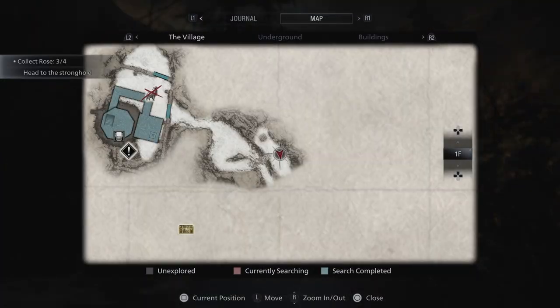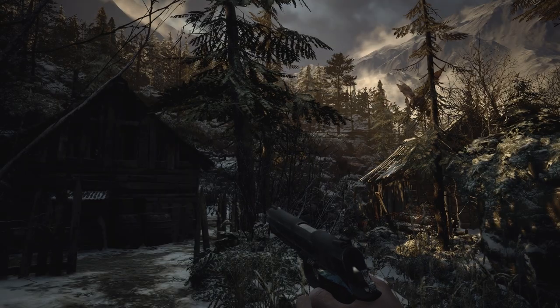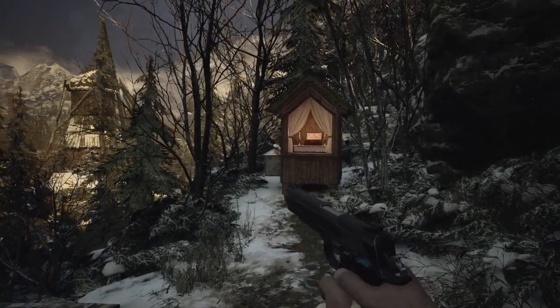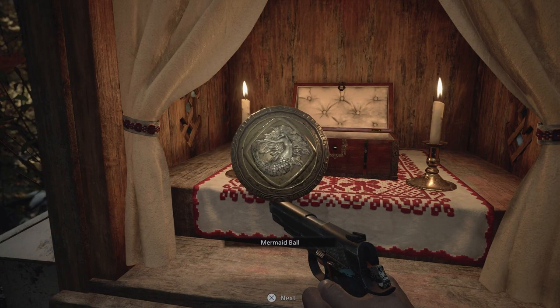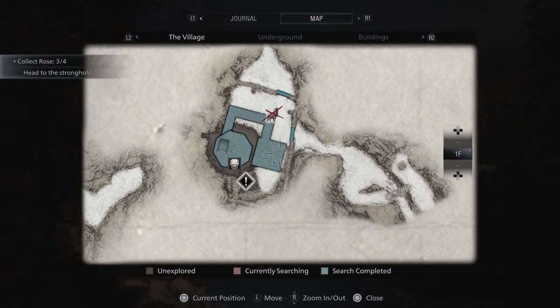In order to activate this puzzle, you need to find the Mermaid Ball after defeating Moreau. Once you have the ball, return to the Windmill and insert it to activate the puzzle.